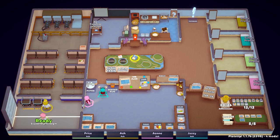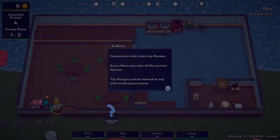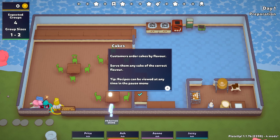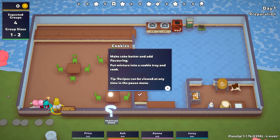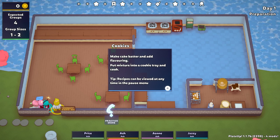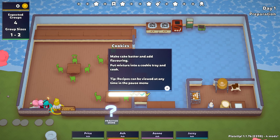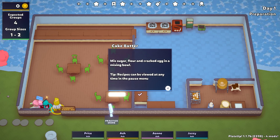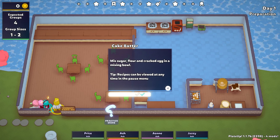I don't know why it's not in here — that's weird. It's the only time I think I've seen that where the full recipe is not there. Okay — make cake batter by adding flavoring, put mixture into a cookie tray. Okay, we need to do a practice. Mix flour, sugar, egg in a mixing bowl. That's the batter — but it tells us that in backwards order.